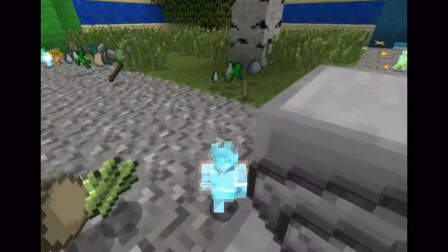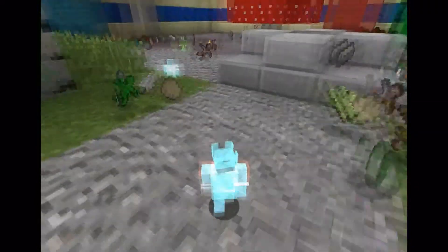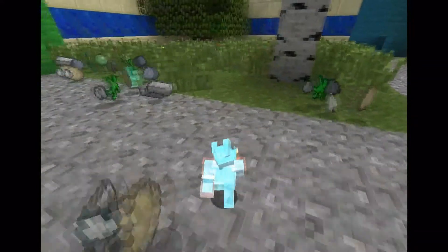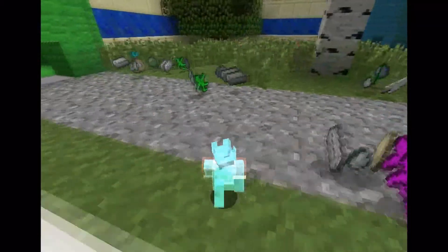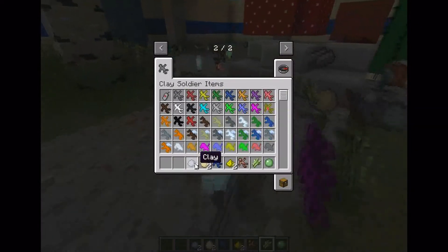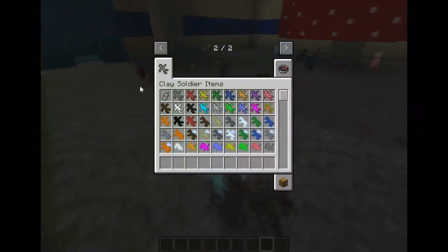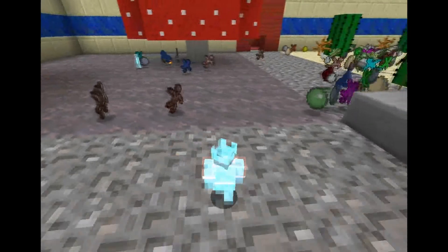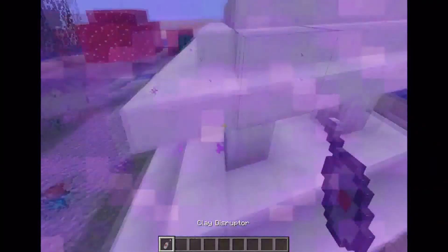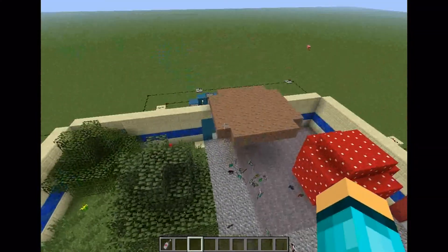And he's just glitching at the moment. I'm going to get out of him. Okay, apparently I can't get out of this mode. Can I escape, please? Okay, this is stupid. But anyway, that was a pretty epic, intense battle. Right now they're just kind of reviving each other. Anyway, so that was the Clay Soldiers mod, everybody. This is ImaCube, and I'm out.